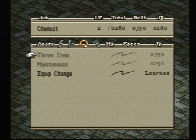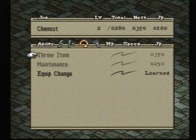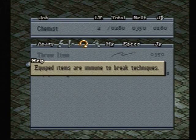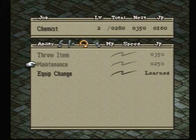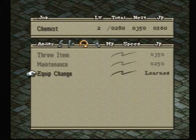Next we have our reactive abilities. We have throw item, which allows you to use the chemist throw range even if you're not a chemist. Then we have maintenance, which makes it so your equipment can't be broken. And then equip change, which allows you to switch out weapons or equipment.